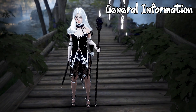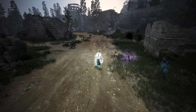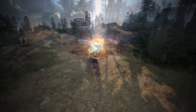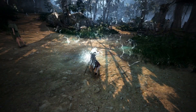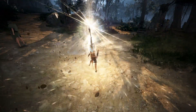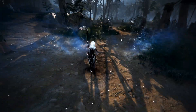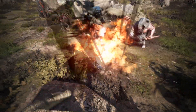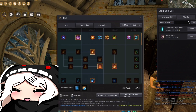The witch class is a female support class and the counterpart to the wizard. She relies on super armors and large AoEs to defeat enemies. Bear in mind that witch succession is a very different playstyle to witch awakening — succession has a much higher APM, so you're trying to do as much damage as possible. It's a more mobile playstyle overall.